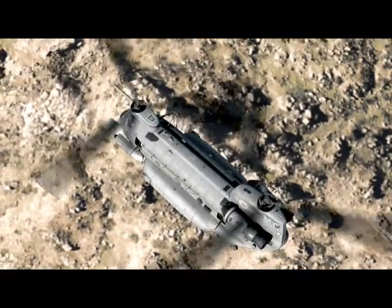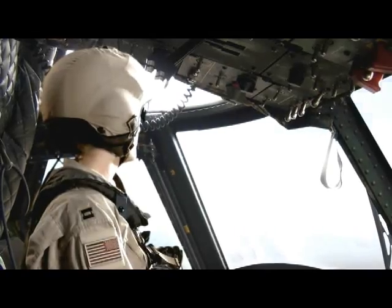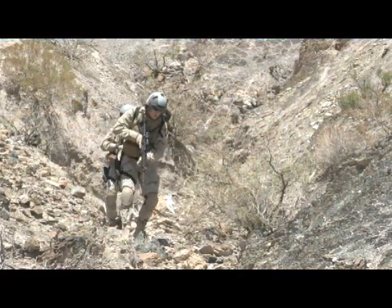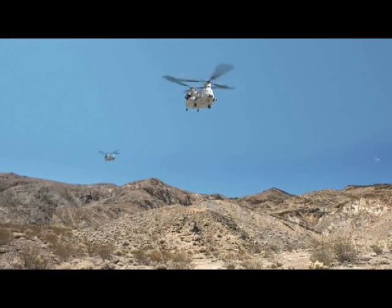Approaching RC point. Ready, rigged, building fast ropes. Stable hover, 50 feet. Ropes are out. Troop on the ground. Safe 1's team is out. Threat contact, 170.